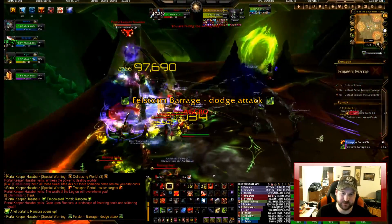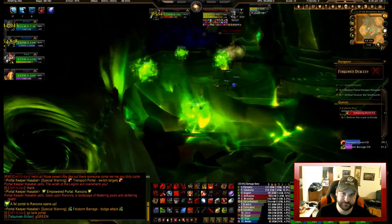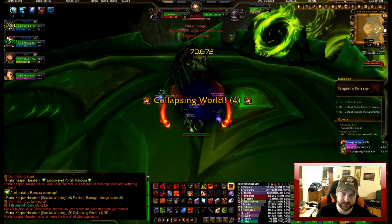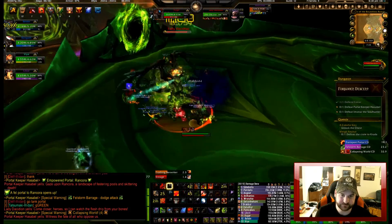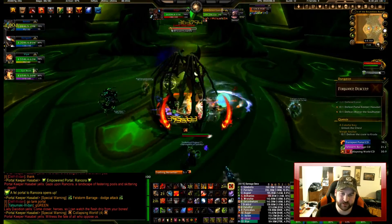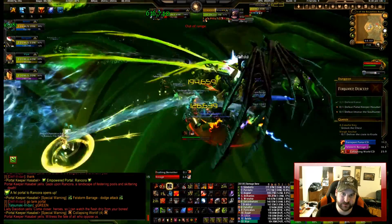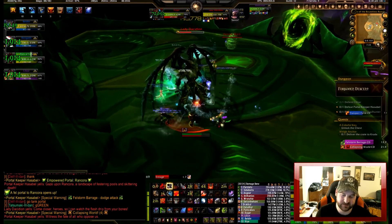Now we have the other portal active, so we're going to head up into this one — the green one this time. Kill this demon, just like the other one. Pour your best DPS into it.